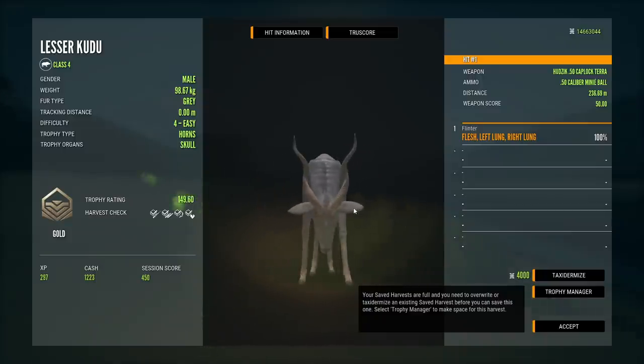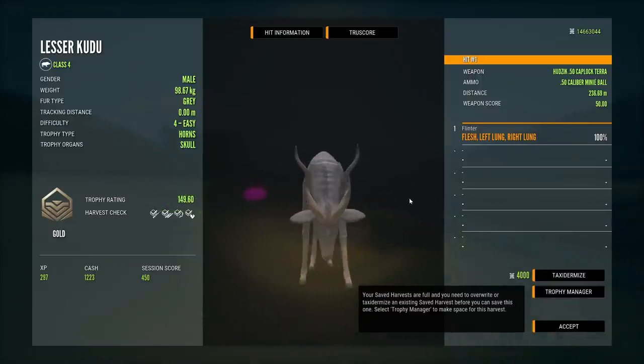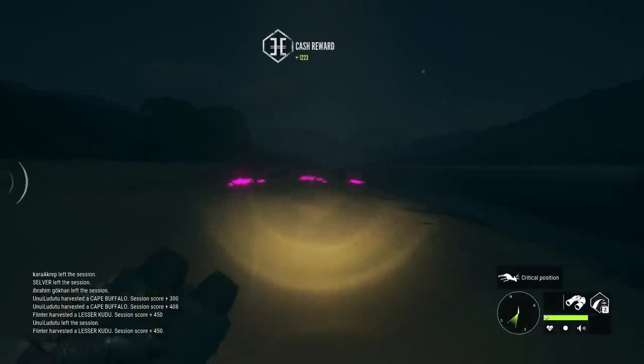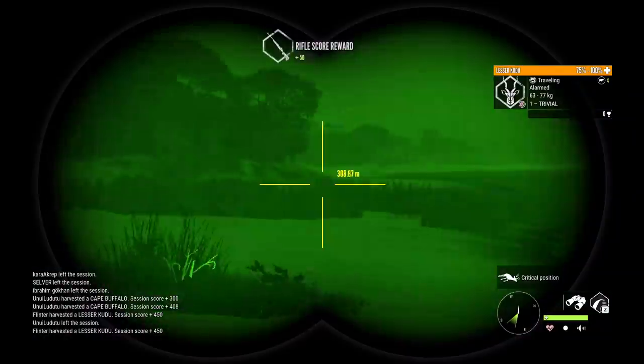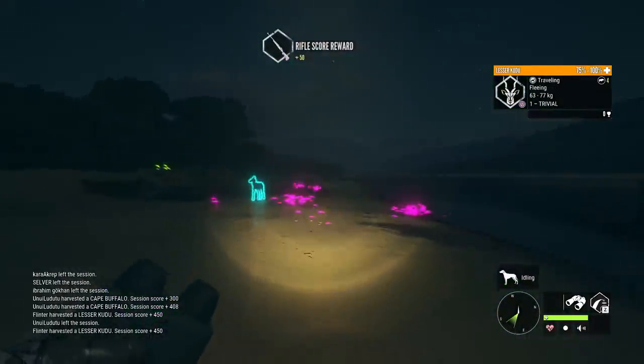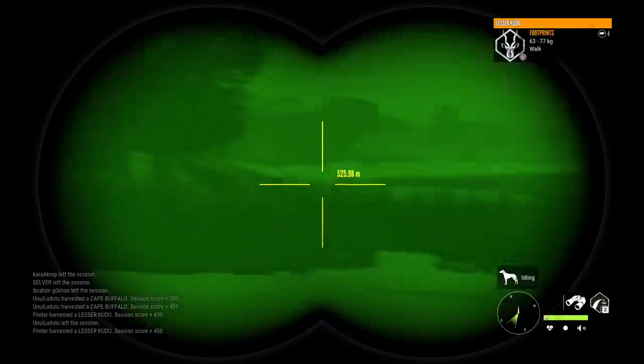Just shy of 99 kg — that is interesting. When they had their legacy racks, just about every Kudu above like 80 kg made diamond in the beginning. Then on the new system, a lot of times you'd have to go over 100 kg to have a chance. I would say in the 99 area they must have at least a slight possibility, so that's kind of nice to see.